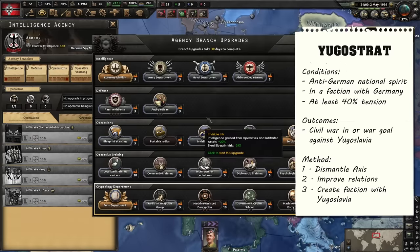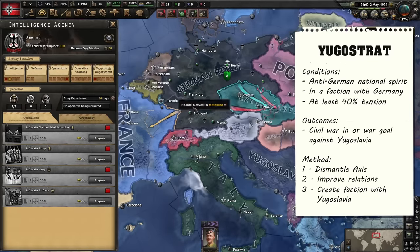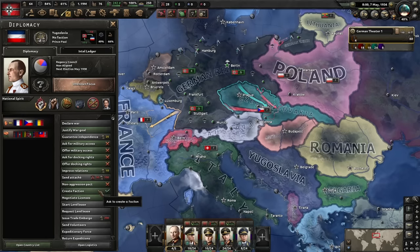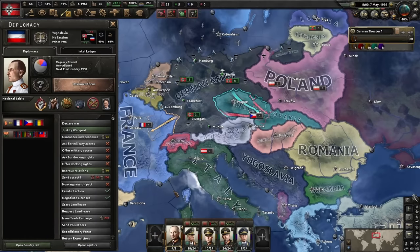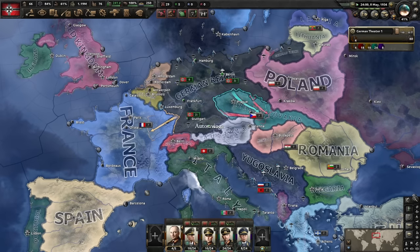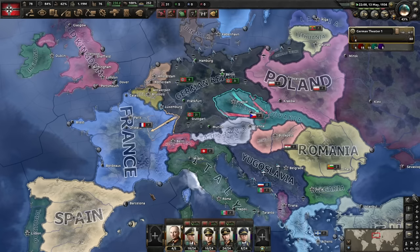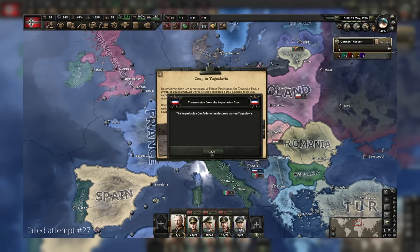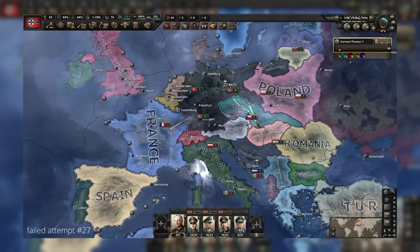If you have an idea on how to further increase tension up to this point, let me know in the comments. The fact that we can only create a faction with Yugo on May 7 means that we're missing an earlier window of opportunity by just two days, since the event will always fire at the end of a two-week period, and the previous one just ended on the 5th. Meaning the next possible date on which the event will trigger is now the 19th. Please know that the outcome of the event is random and only changes if you start a new save or wait for a different two-week period to trigger the event. Here's an example of the outcome we do not want: a civil war in Yugoslavia. It can also be exploited, but not as quickly.